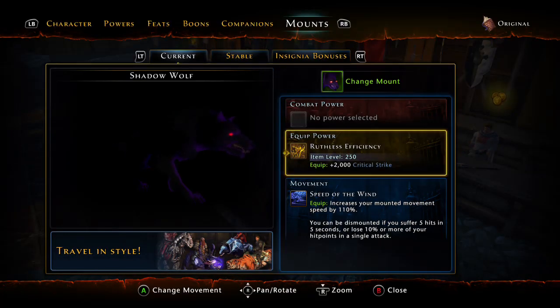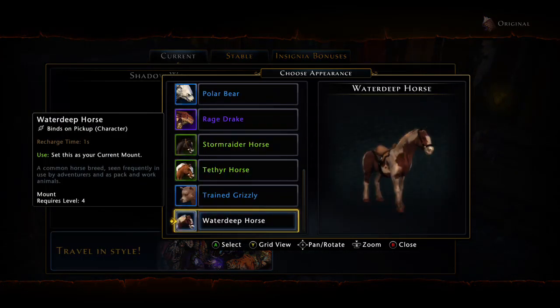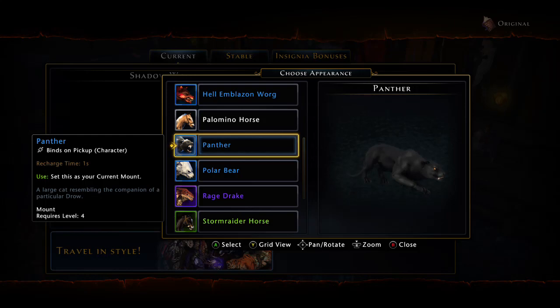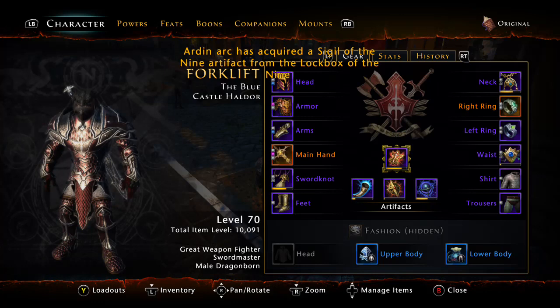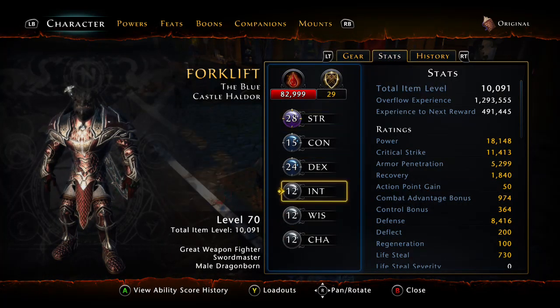I've got 110 movement speed, not 150. I tend to like riding the dog — I got that out of one of the skirmish events. The panther looks absolutely horrible to ride, so I wouldn't recommend that. Your stats should all go into strength and dex when you're rolling your originals — get intelligence, wisdom, and charisma as low as possible.